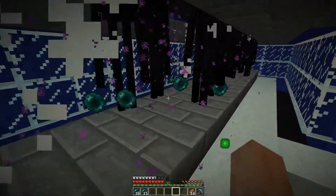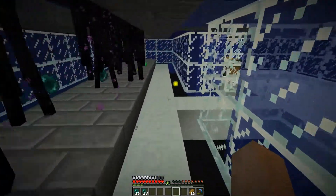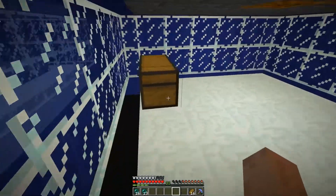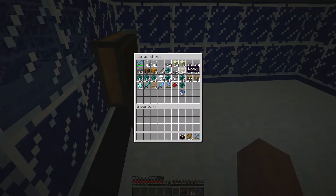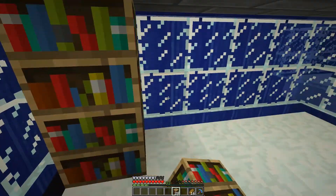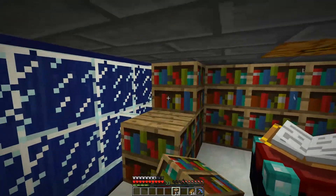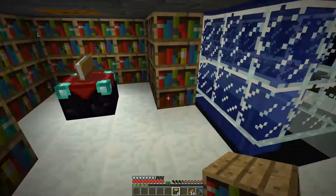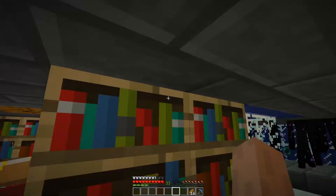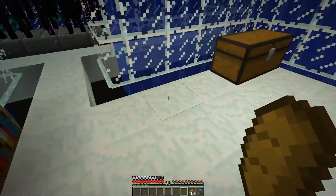I should probably put snow here so we don't risk losing XP orbs, but I don't think it's a big problem. Let's quickly throw down our enchanting table. We got our 30 bookcases and our enchanting table is going to go there. Now, obviously we're too low in the world to do our redstone setup, so it's a shame, but there's nothing we can do about that. Maybe we could do redstone on top, but with the water and everything it's just not worth it. We'll just have to do the old-fashioned torch method.